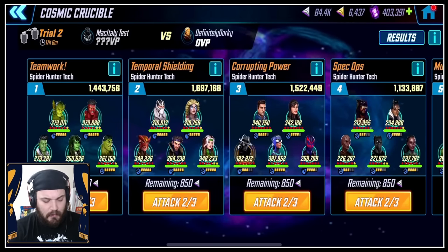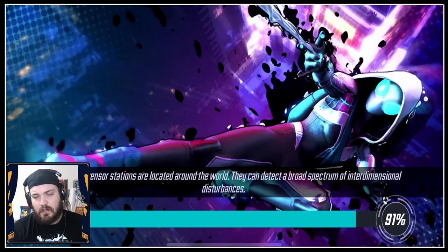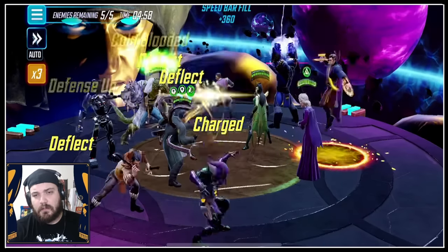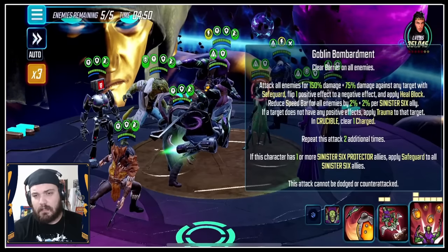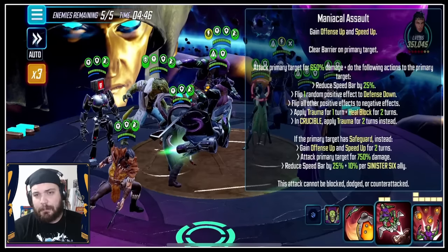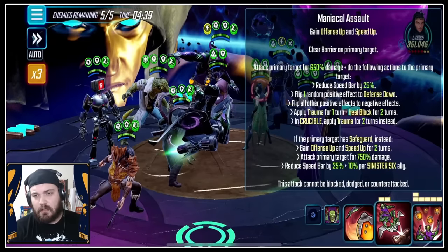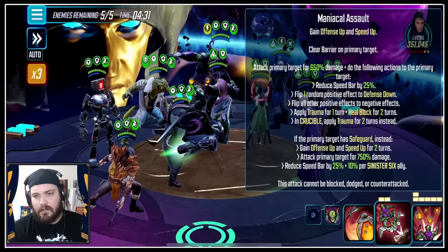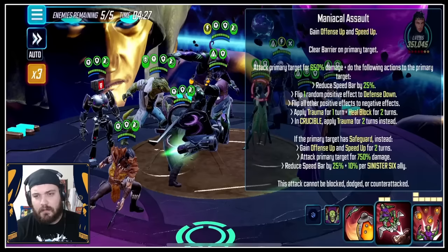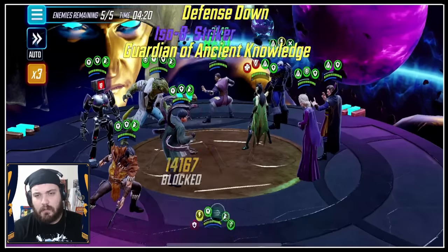Let's do it one more time — we'll see if we can play it differently, paying much more attention to our abilities. It's just a 360k punch-up, we have all the right T4s and some good ISO. They're all level 3 ISO except Doc Ock. I understand there's a big punch-up going on, but mechanically it should have worked a lot better. The Special will gain Offense Up and Speed Up — we'll attack, reduce Speed Bar by 25% to the primary target, flip one, flip all, apply Trauma and Heal Block. In Crucible, apply two turns of Trauma. Let's do this on Morgan to stop her flipping buffs.